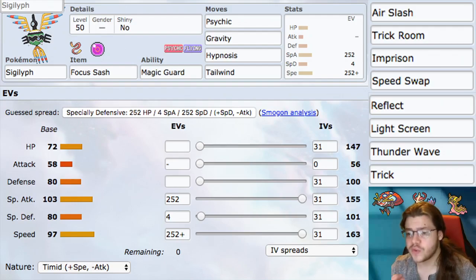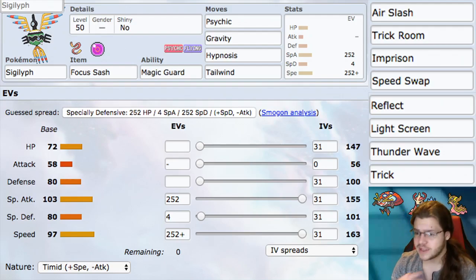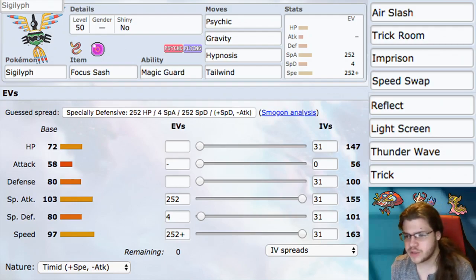However, this Pokemon is pretty frail, and sometimes you'll just die — it's frail enough to where yeah, you might die. You're not going to be on the field for a long time if your opponent values killing this Pokemon, which they should. If it just sits there, it controls the speed of the game. It has screens, Thunder Wave, and Trick for more control.